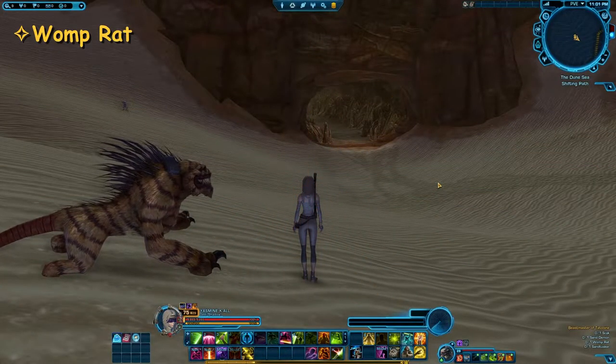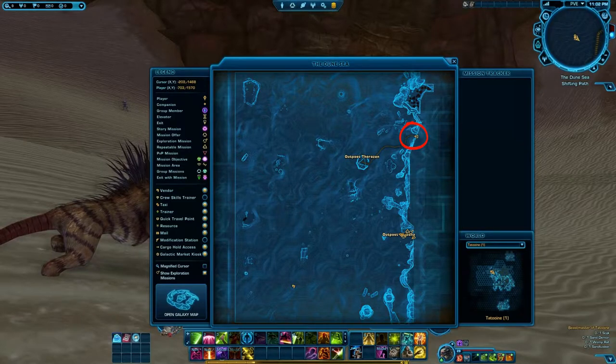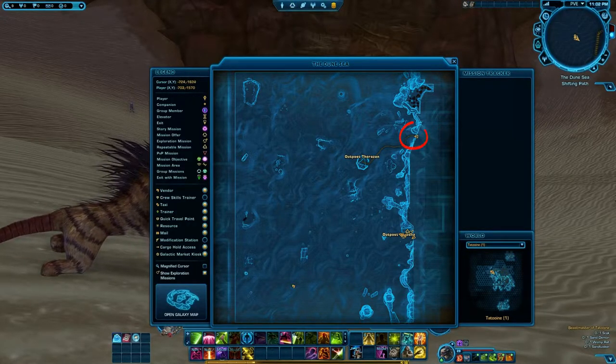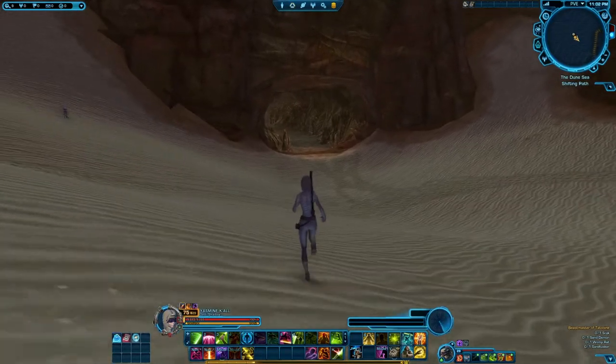The next one will be the Womp Rat. This is a funny one because you pass some when you come from Republic side through the tunnel from the Junglands. You go from Outpost Laura through this tunnel or cavern and into the Dune Sea, and you pass a few right at the opening — you just need to go up and say hi to them.